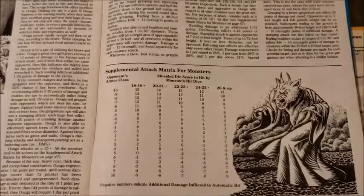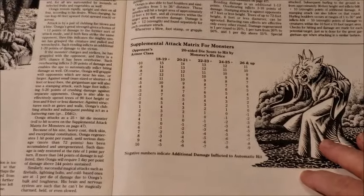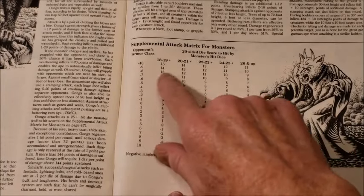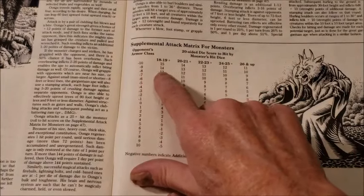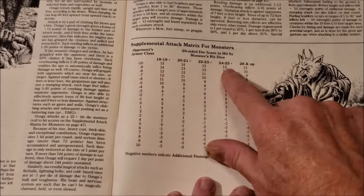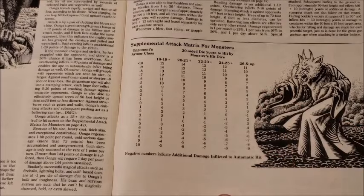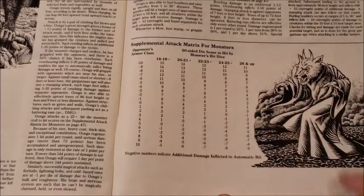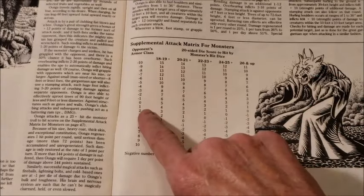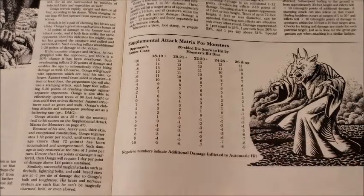In the back of this module, kind of unexpectedly, we get a supplemental attack matrix for monsters. So now, for armor class negative 10, I needed a 17 for my 16 hit dice creature. My 25 hit dice creature now only needs a 12. And if he's 26 or more, he only needs an 11. The chart is tremendous — to hit armor class 0 is a 1 at 26 and up.